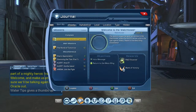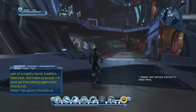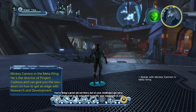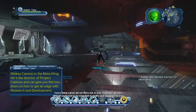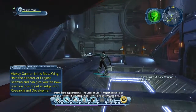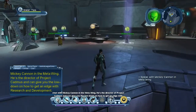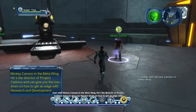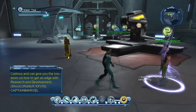Next, go ahead and select your journal. You'll see where it says 'Welcome to the Watchtower' - complete it. The next thing is 'Speak with Mickey Cannon in the metawing,' which is research and development. Go back to your inventory and select the one that says research and development. You're doing a great job out there, but as your challenges get more difficult you'll want to do some R&D to modify your equipment or create support items. The Lords of Order, Project Cadmus, and Magnus Robotics have stepped up to offer a hand - go chat with Mickey Cannon in the metawing.